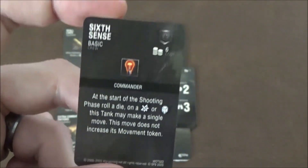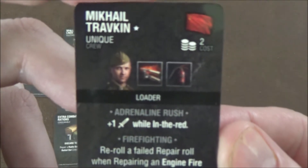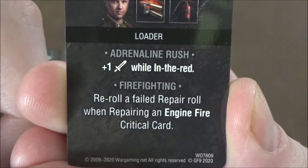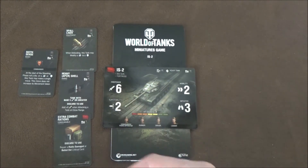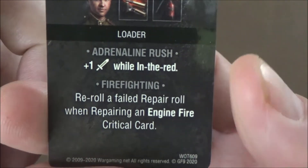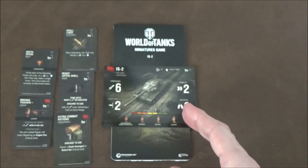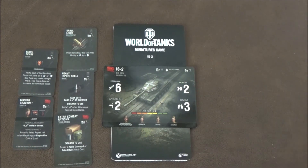Despite its high cost I think it's well worth it. Finally, we have Mikhail Travkin, a unique loader — Soviet only — for 2 points. He gives adrenaline rush, which is plus 1 attack while in the red on your hit point bar. The red zone is only 1 hit point on this tank, so you're basically one hit from dead when it activates. He also provides firefighting, letting you re-roll a failed repair roll when repairing an engine fire critical.